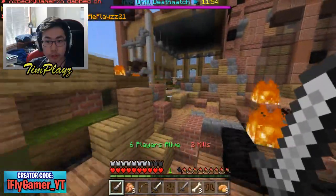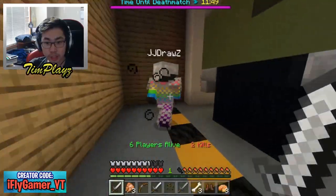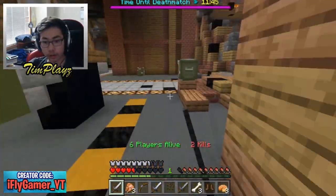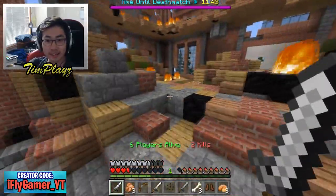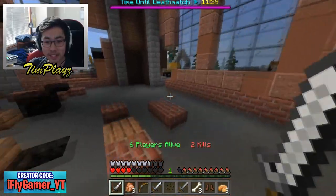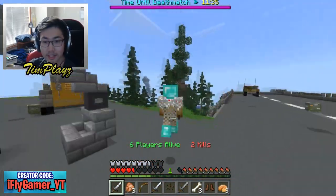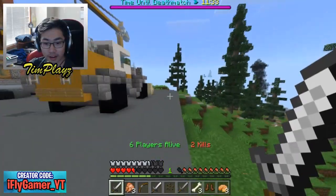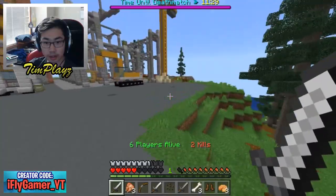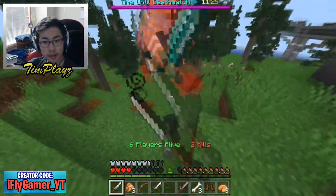There's someone on a killing spree, I don't want to mess with them. These two people are teaming! Let me sneak attack one so I could 1v1 the other, but no — they both noticed. Run, this is not worth it, 1v2 is not a good idea. Are they still chasing me? Only one of them is.